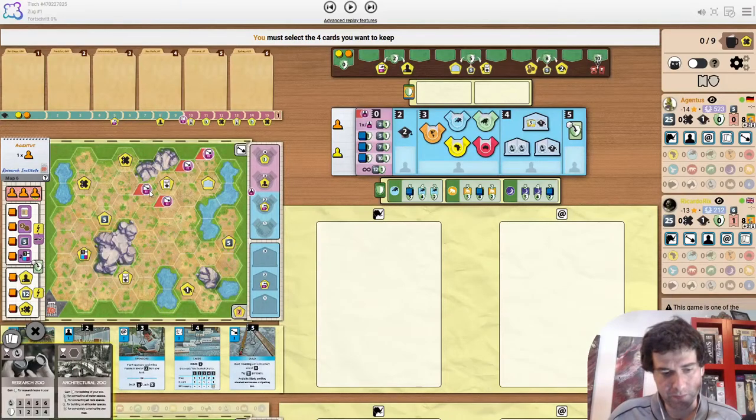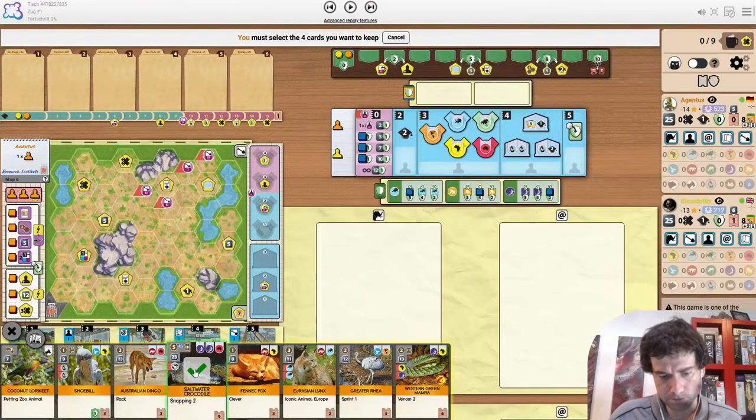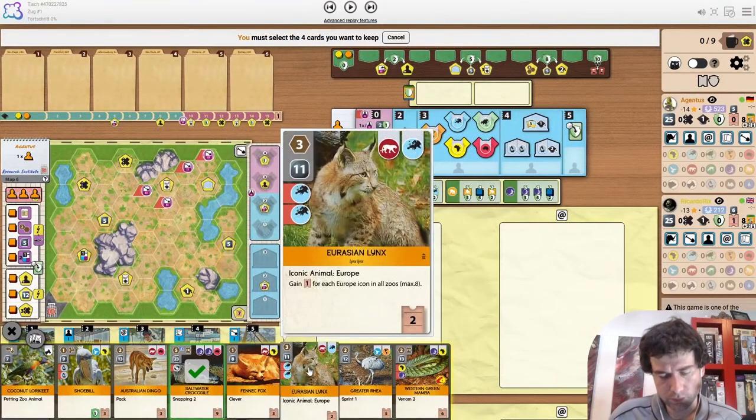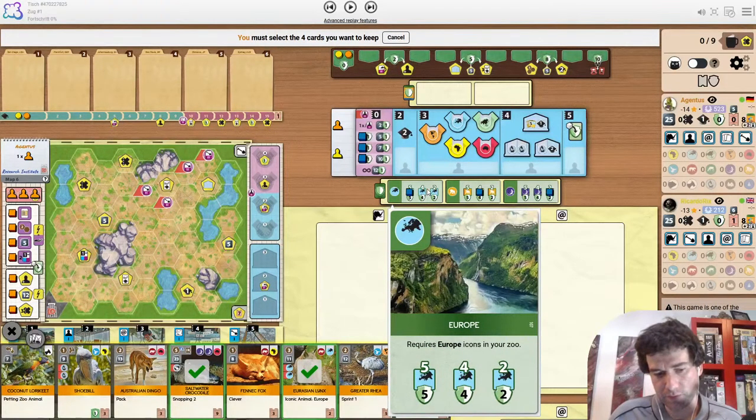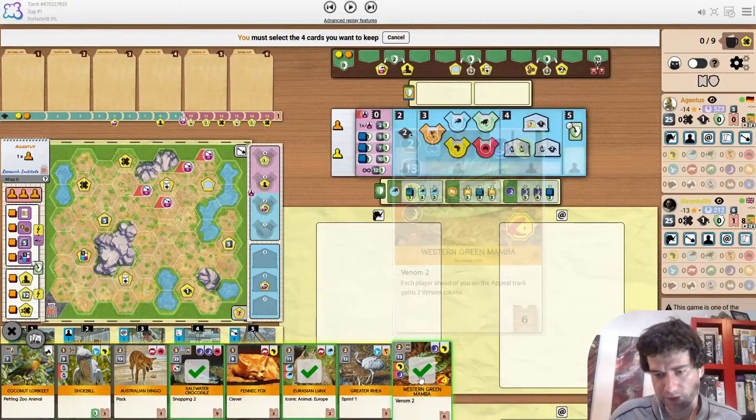I'm not a huge fan of filling up this map — it feels very big and wide open, though there is a bit of extra money. Research Zoo can make sense when you have a free uni here. I think the first thing I'm always keeping is the Crocodile just for the double Reptile icon. The Lynx is okay because of Europe. A more interesting start on this map is building a size 3 touching the Institute, starting with the Europe Partner Zoo.